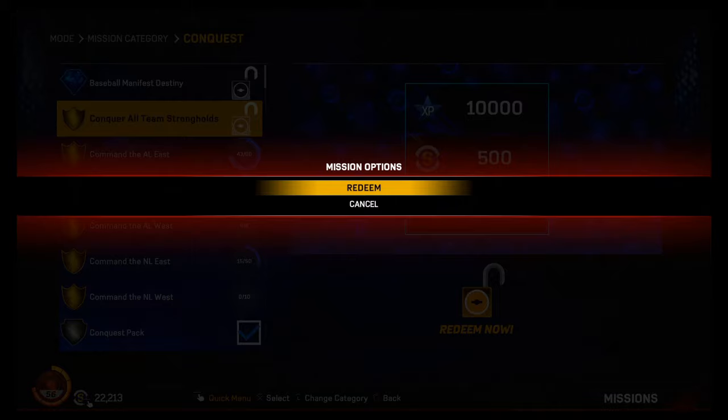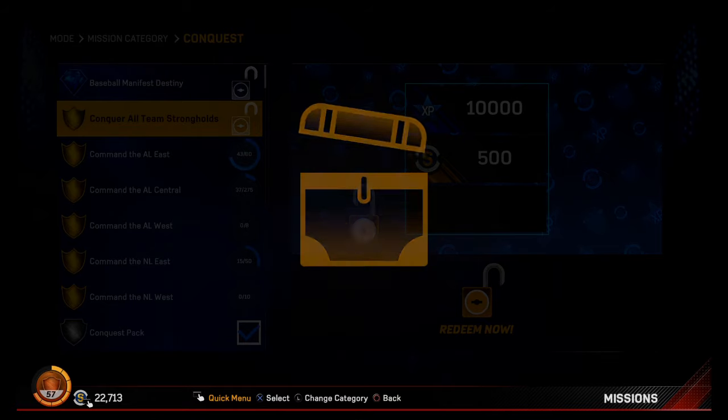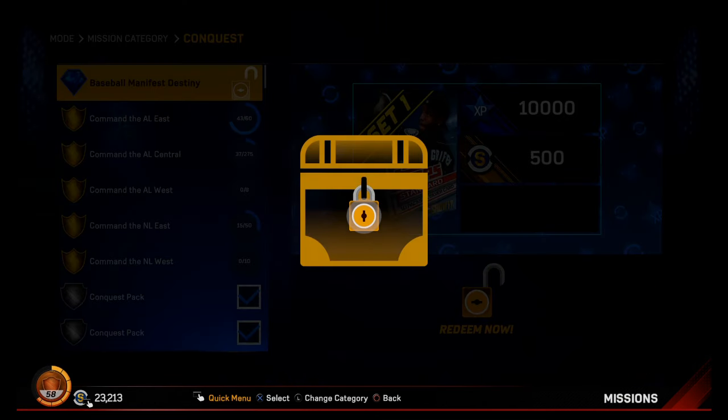We are going to open a 10-pack bundle right now, along with a couple other packs we got from completing the American League and the National League. You also get a good amount of stubs — 250 stubs every time you do it.